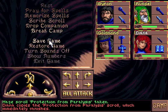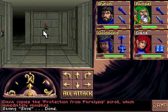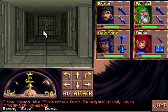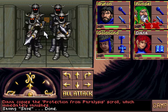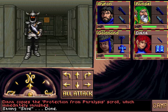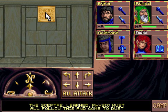Well, you might want to call it. So we should save and actually take a look at my notes. Which one should I do? I think we start with this one. Yeah, that worked nicely. Ow! That is nice. So, we have a passage. The scepter learned. Physic must all follow this and come to dust. So, after using the first lever.